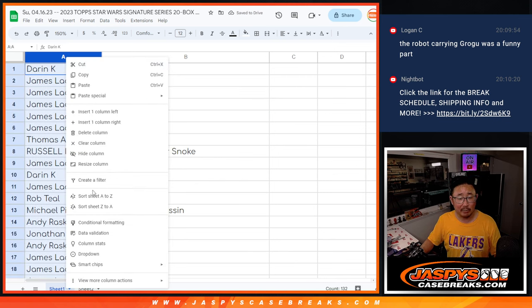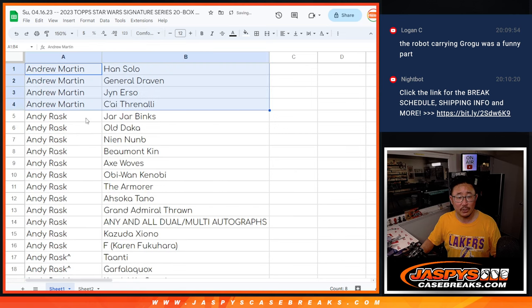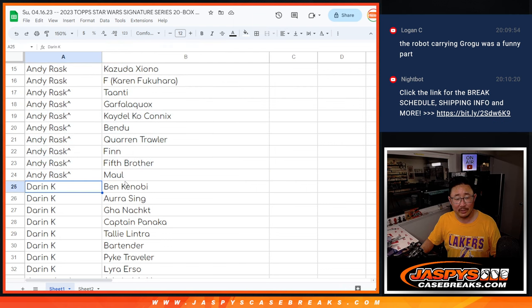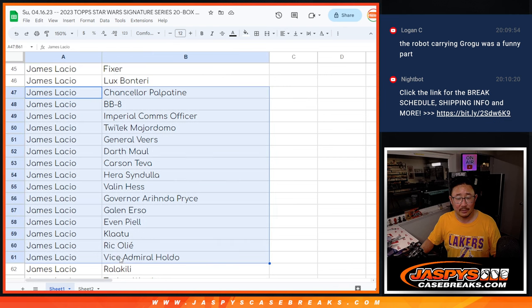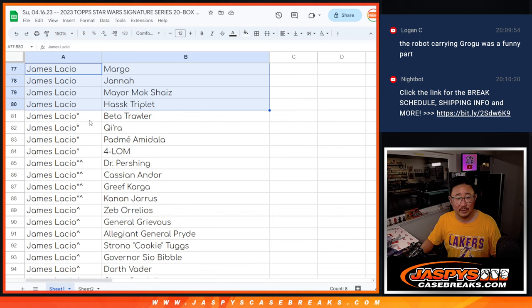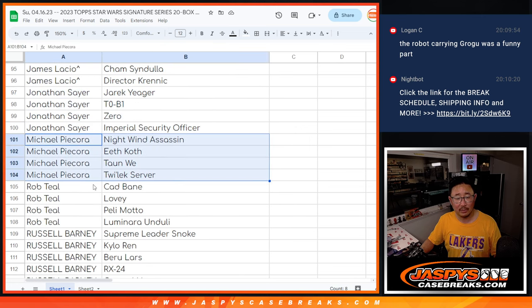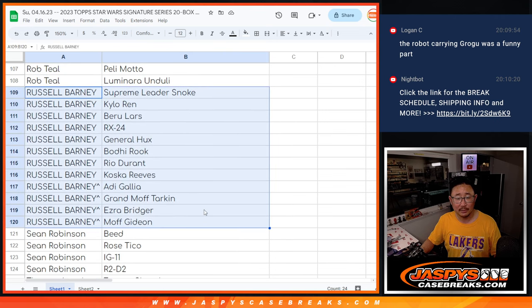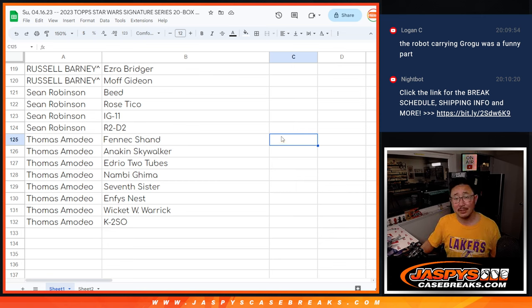Now let's alphabetize by your first names. So you can see Darren has the Ben Kenobi spot. Let's sort by column A. Andrew, there are your characters. Andy, there are your characters. You see Darren with his Ben Kenobi spot — Darren, there are your characters. James has a bunch of characters. There are your last bot mojo characters, your extra spots. Jonathan, there's yours. Michael. Rob. Russell. Sean. And Thomas. We're going to pause the video. When we come back, we're going to see if there's any trades, and then we'll have the break. Stick around.